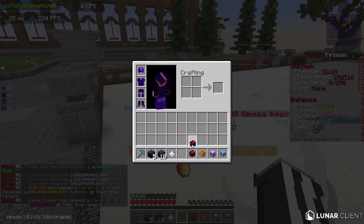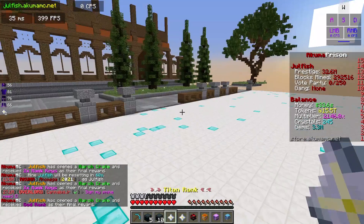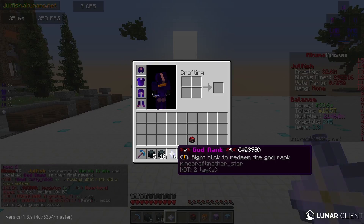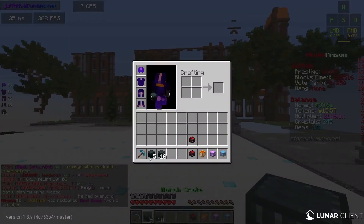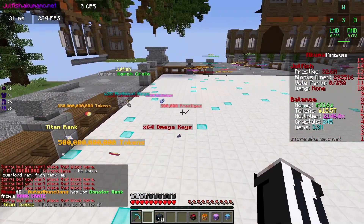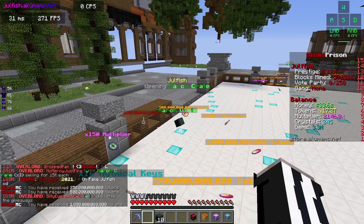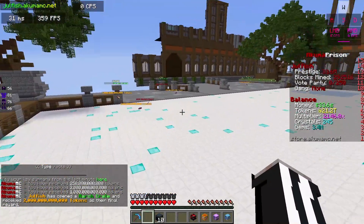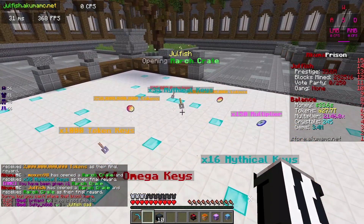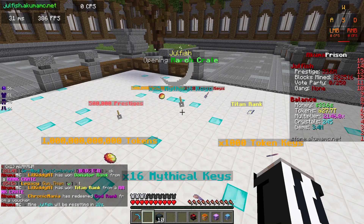We got some pet eggs in the mix, got some tokens — we're already up to 8.2 trillion tokens. Let's open up the pet egg. Actually I might start saving pet eggs so when they eventually add more pets we can just redeem those. We got a titan rank and a god rank — that is a 60 dollar rank we just won from the monthly crate! We can win double crates now too, so I just won another March crate, plus another titan rank and another March rank.